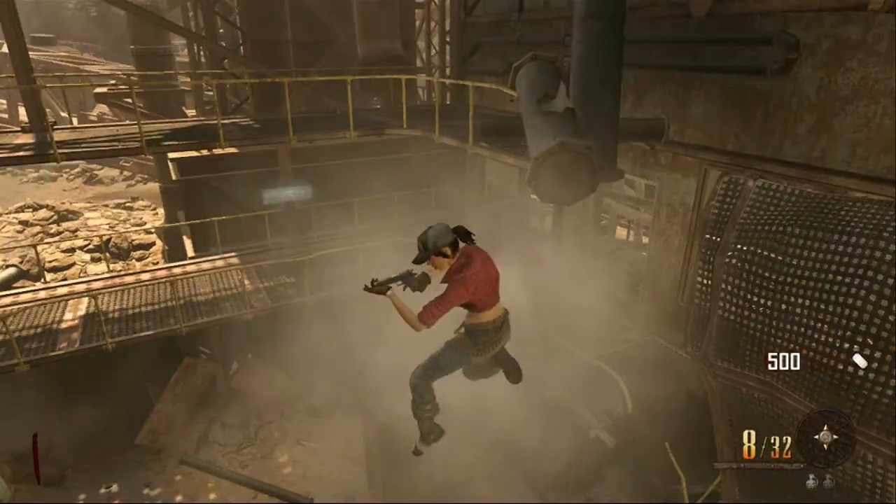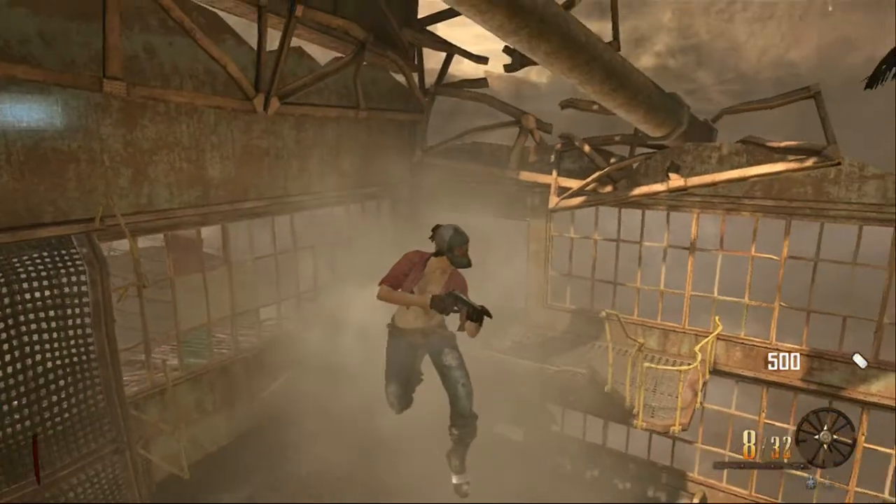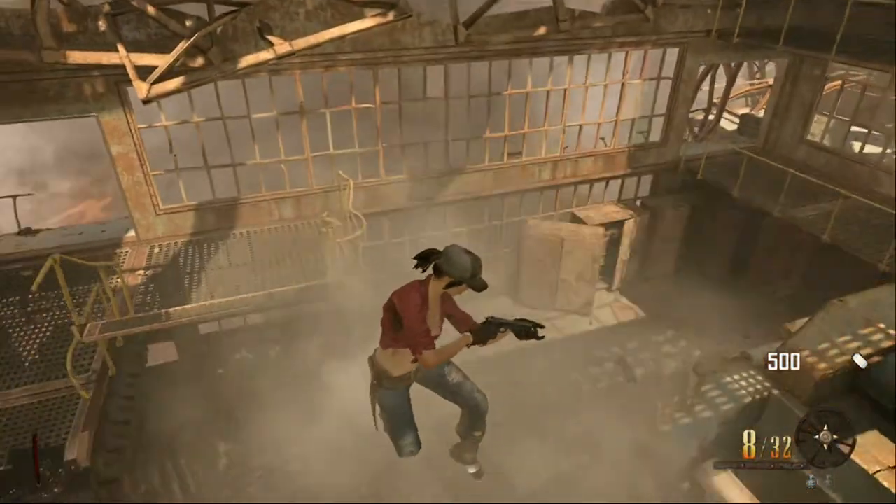If I go to third person, I'm in midair on some invisible ledge. I haven't got a gun for this glitch obviously, because I just wanted to show you how to do it.